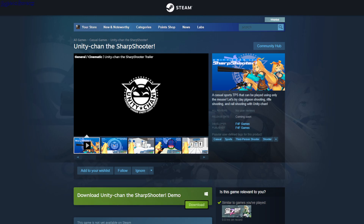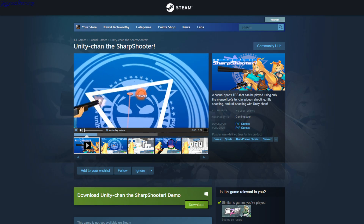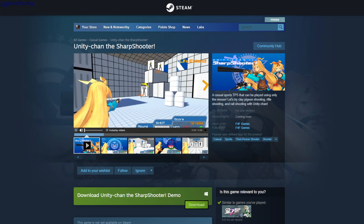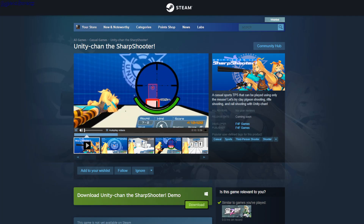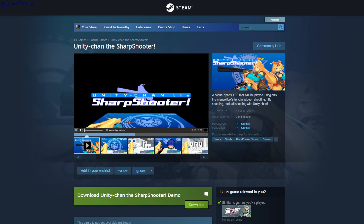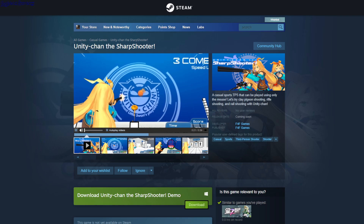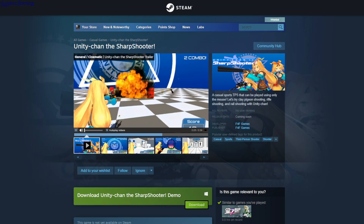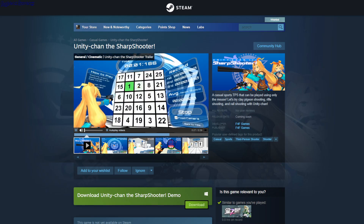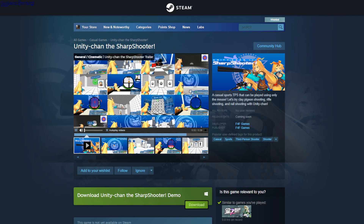Unity Chan: The Sharpshooter. So this game is kind of basic, but it's so interesting and you can just keep playing it for a while. It's like an aim trainer. You have three different modes - one where they launch Frisbees and you need to shoot them, one where there are enemies you can shoot at, and one with a sniper. I can see there are other game modes outside the demo.